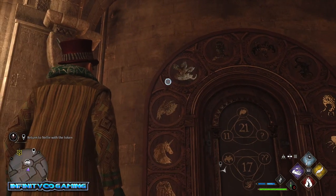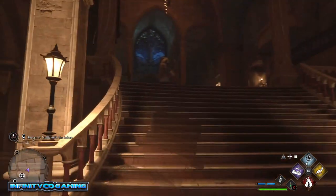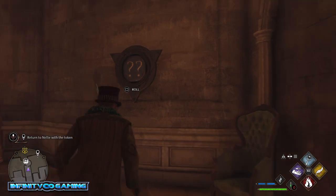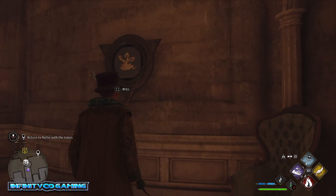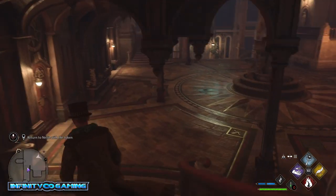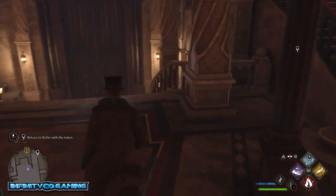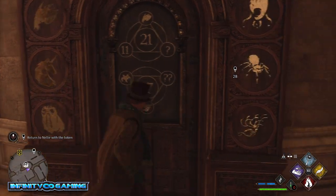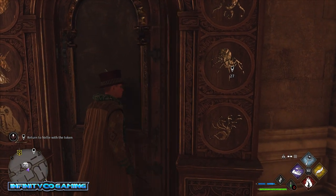We need the dragonish beast, so let's go upstairs. Dragonish beast. And normally now the door will open and you will have unlocked this riddle. Here you go.